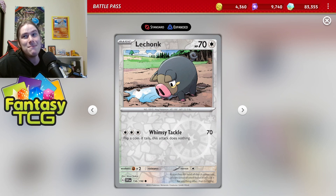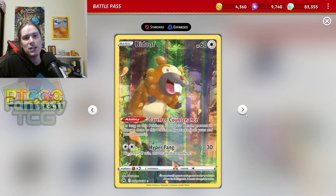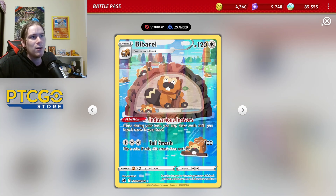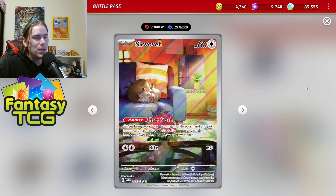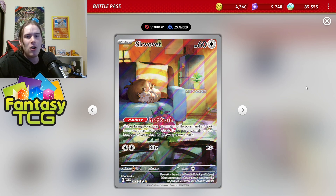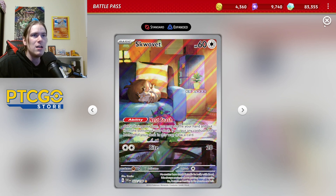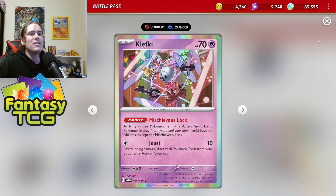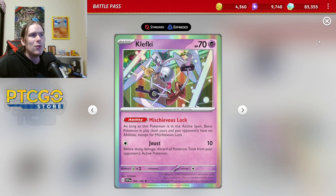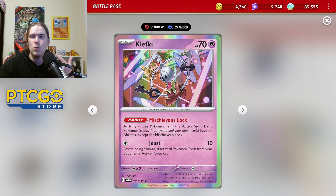We're playing four copies of Lechonk — the 70 HP one, because 70 is better than 60 since Sableye is a menace — and three Oink-a-lot. For the draw engine we have two Bidoof with Carefree Countenance, which protects us from Greninja. We play two copies of Bibarel with Industrious Incisors, and one Squawkabilly. Squawkabilly's Nest Stash ability lets you shuffle your hand to the bottom and draw one card, then draw five with Bibarel if it's usable — ensuring fresh cards every turn. Two Klefki help you set up and stop Lost Box decks from going turbo.